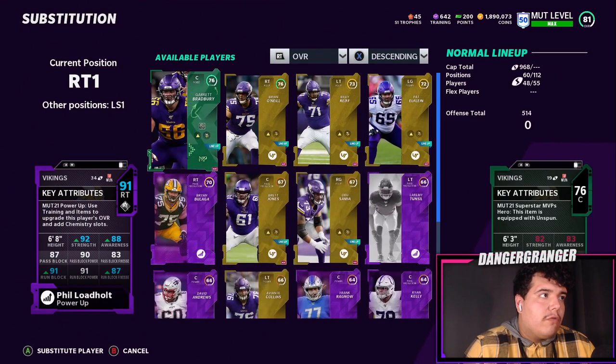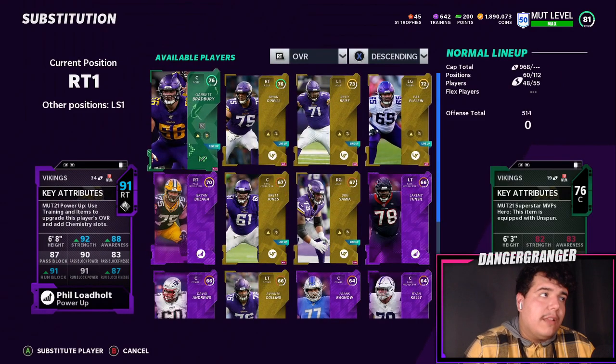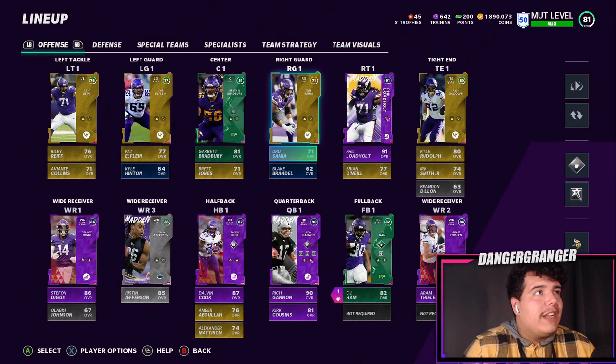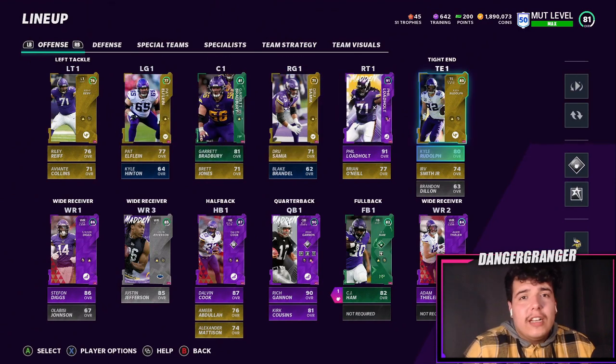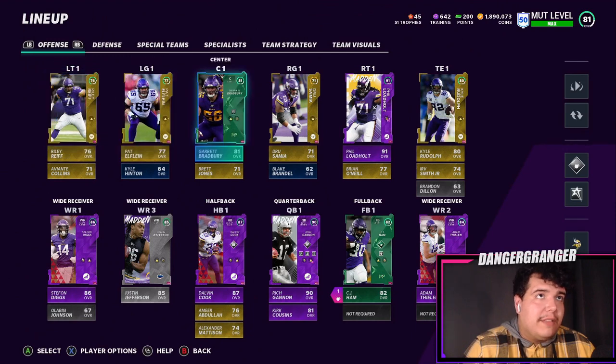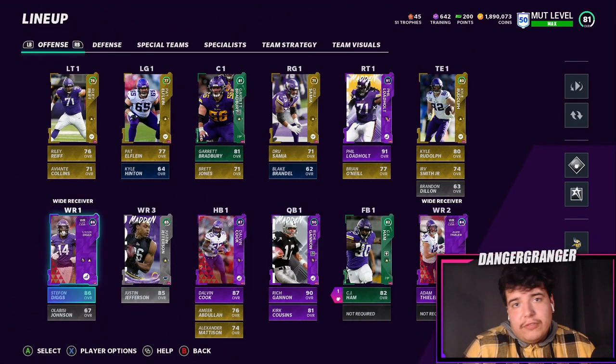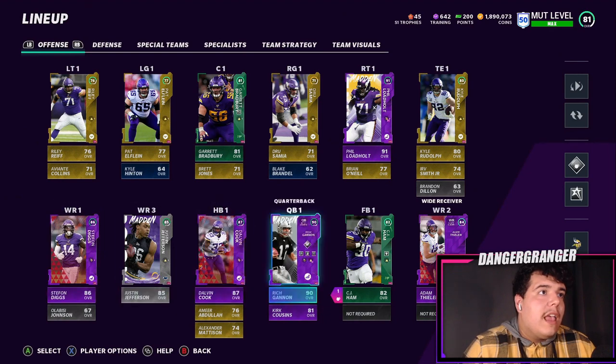Phil got run block finesse and run block went up, so he's really solid there. I'm going to be honest — running in this game is way overpowered. The stretch play is literally one of the best running plays in the game; everyone does it and it'll help you win more games. Until they patch it, I'm just going to roll with Zone Run and the stretch.